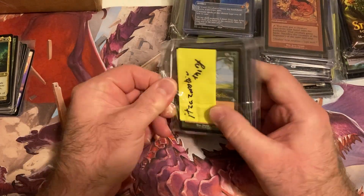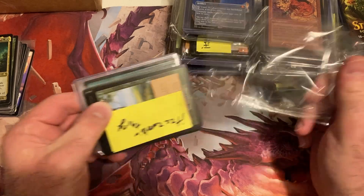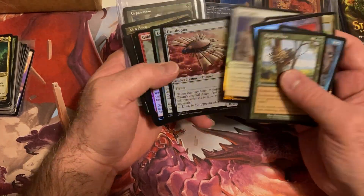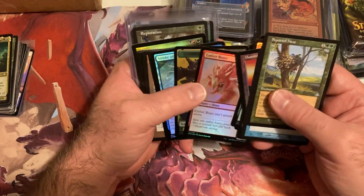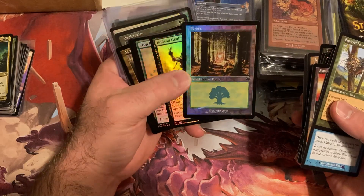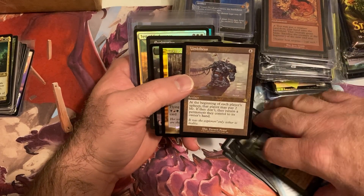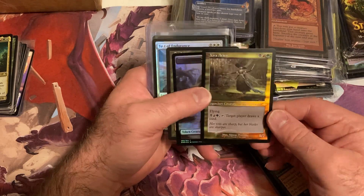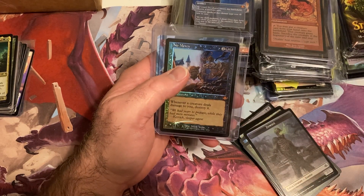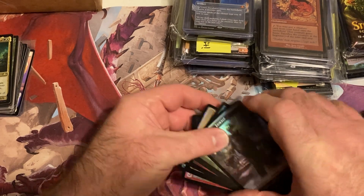Let's get into the next one. Foil Mountain, a Decimate, Stroke of Genius — nice, I didn't realize that was in this set. A foil Umbilicus, another foil Exploration, Test of Endurance, Elvish Spirit Guide, and a No Mercy. Okay, let's put these aside.